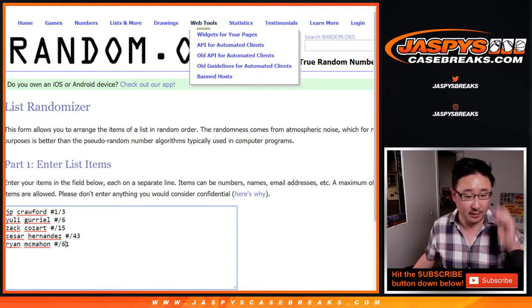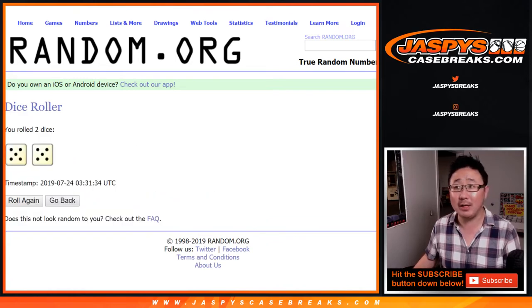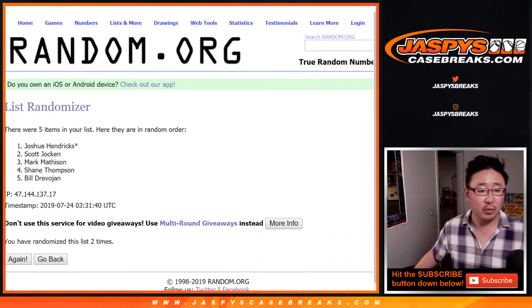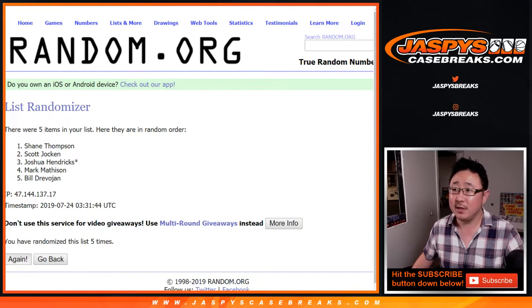Alright, so there are the five hits: 1, 2, 3, 4, 5. There are the five names: 1, 2, 3, 4, 5. And there's the dice. Let's roll it and randomize it ten times. 5 and a 5 — 10 the hard way. 1, 2, 3, 4, 5, 6, 7, 8, 9, and 10.